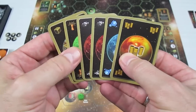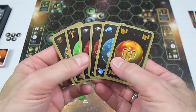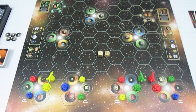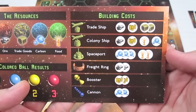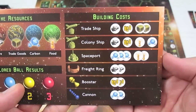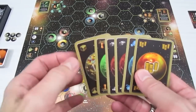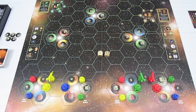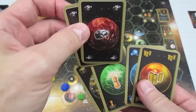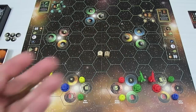Next up is the trading and building phase. I can trade a card with another player if they want to make a trade — only with me because it's my turn — or I can build something. You can build trade ships, colony ships, spaceports, freight rings, boosters, and cannons. I'm willing to trade one trade good for a fuel, but Talos and Krag the Klingon both say forget it. So I'll take my two ore and turn that into one freight ring and attach it to my ship.